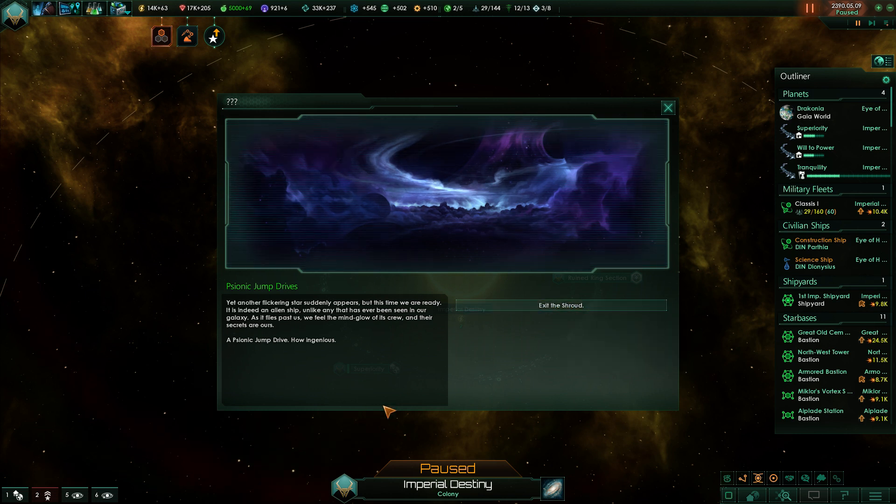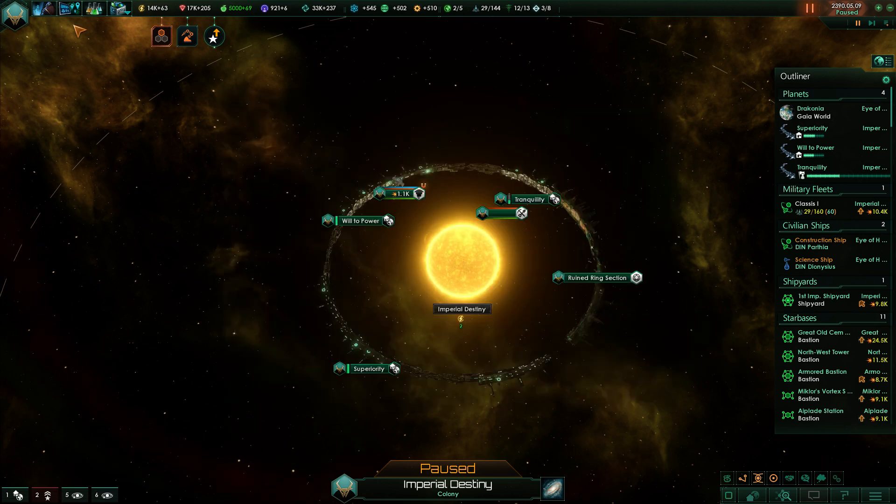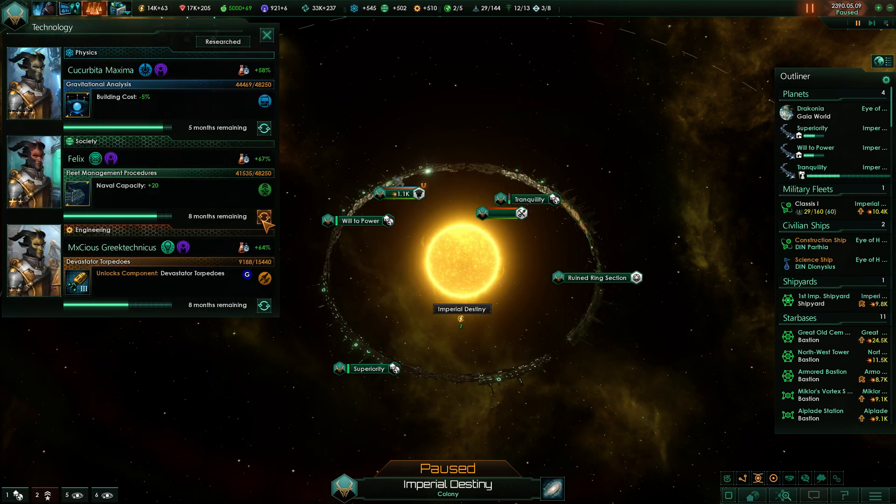Yet another flickering star suddenly appears, but this time we're ready. It is indeed an alien ship unlike any seen in our galaxy. As it flies past, we feel the mind-glow of its crew and their secrets are ours — a psionic jump drive! How ingenious. Yes! So what does that offer us?